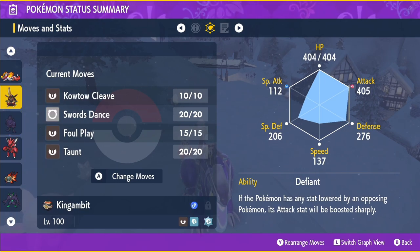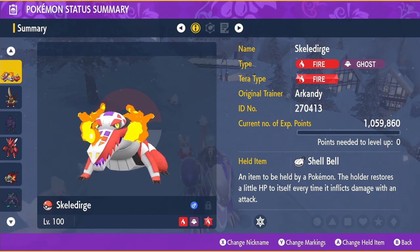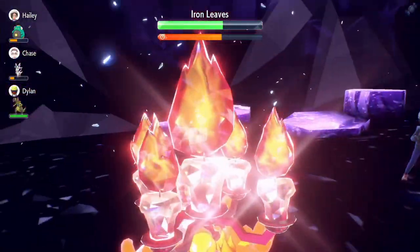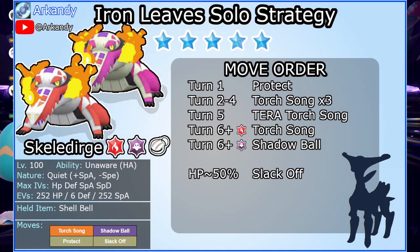You either need useful NPCs or you need Iron Leaves to not hurt you too much. That said, I'll show you one build — the one that felt most consistent, straightforward, and least dependent on RNG. The Fire Ghost starter, Skeledirge. An unexpected pick, you might think. Skeledirge's hidden ability Unaware ignores stat changes on the opponent for the purposes of calculating damage. It's as though Swords Dance has no effect.